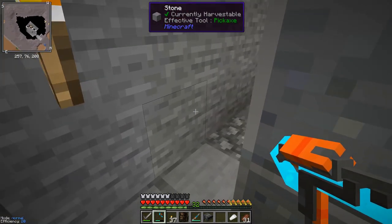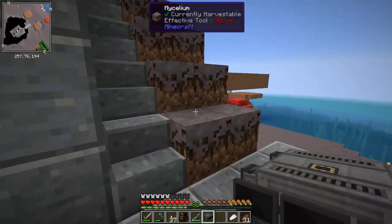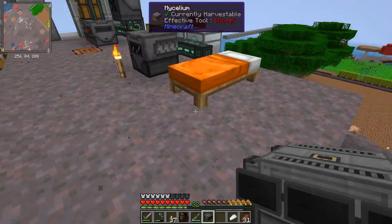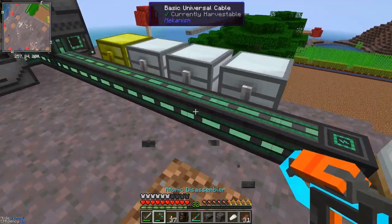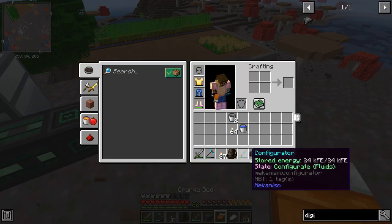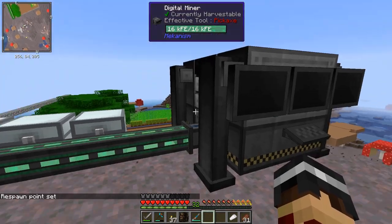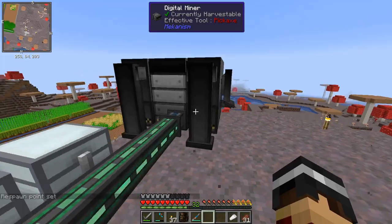I was thinking about putting a little room back here for the digital miner, but it's the kind of thing you tend to move around, so I'm just going to put it up on the surface for now. I'll put my bed down here to reset spawn. If I put the digital miner here it should receive power — fully charged — and the power seems to be holding up.